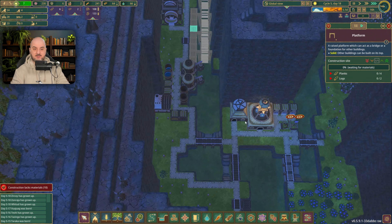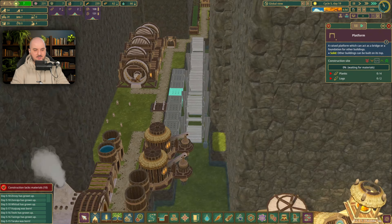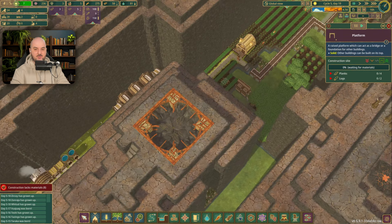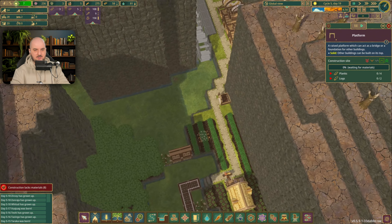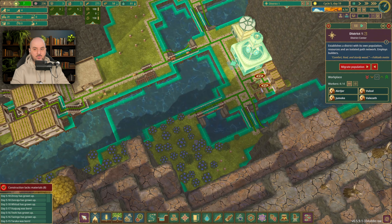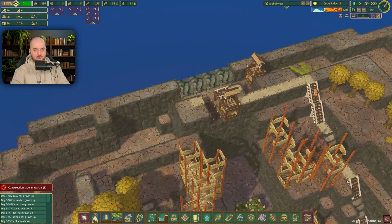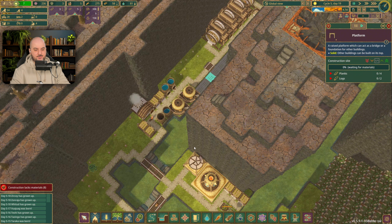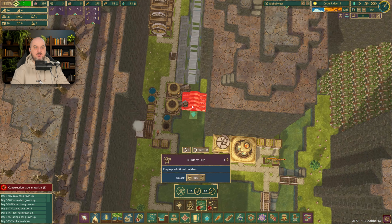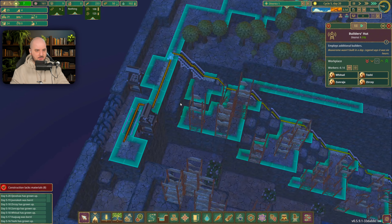The most exciting thing I'm waiting for is to push all the water down here and see what happens. I hope we don't flood the village area. We got four people without a job - that's a good problem to have. We have water, food, lots of food. Inventor and district center are running - everybody's working. Should we get a builder to speed things up or go for more science points? Let's go with a builder - now we have four builders.